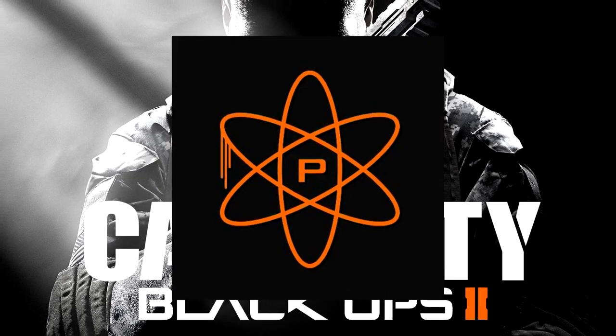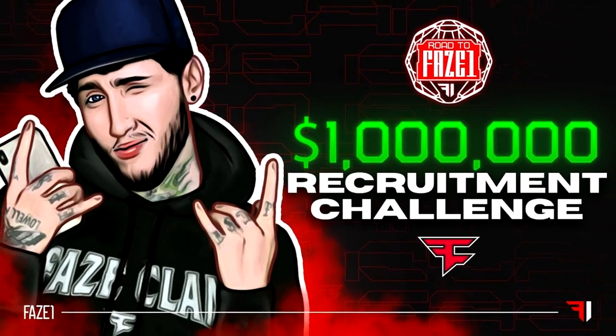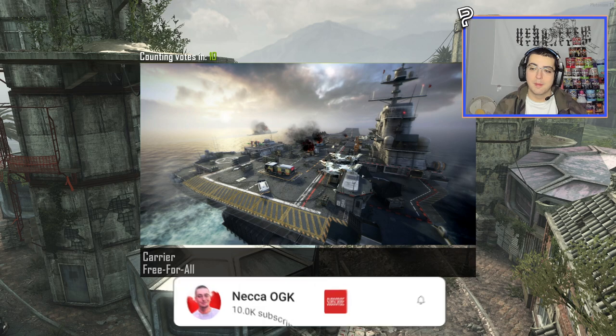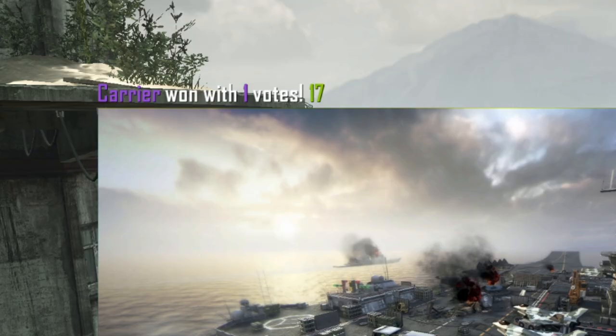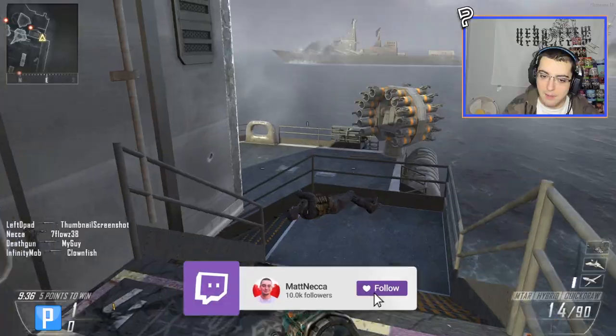Today we're playing Black Ops 2 Plutonium, trying to recreate legendary Phase clan trick shots for the Phase One recruitment challenge. I'm going to go for the little Ramos sui with the MTAR hybrid on Carrier — one vote, let's go. Ramos, I already know I'm hitting this game, this one's for you bro. Oh damn, I forgot to put on a custom hybrid like Ramos did.